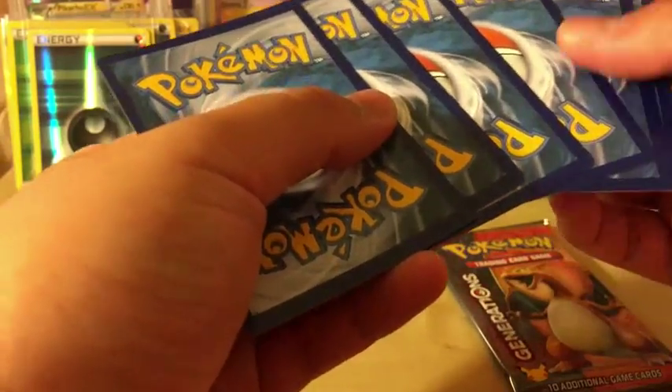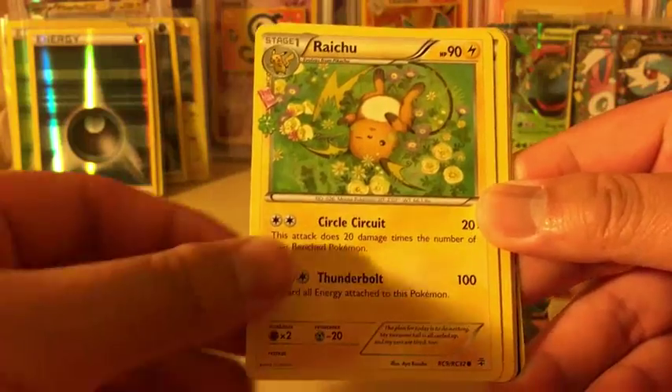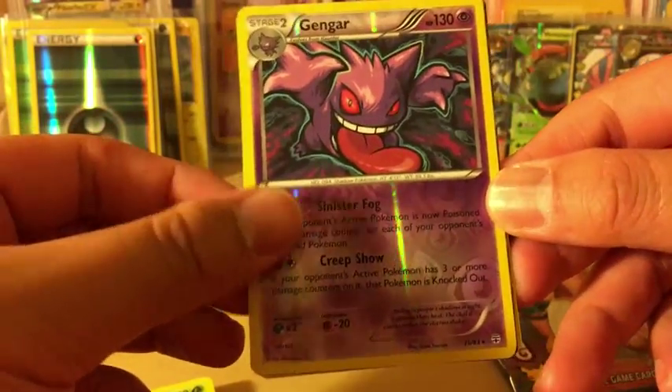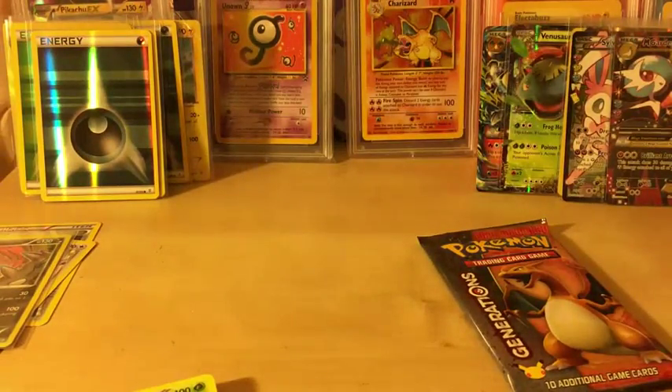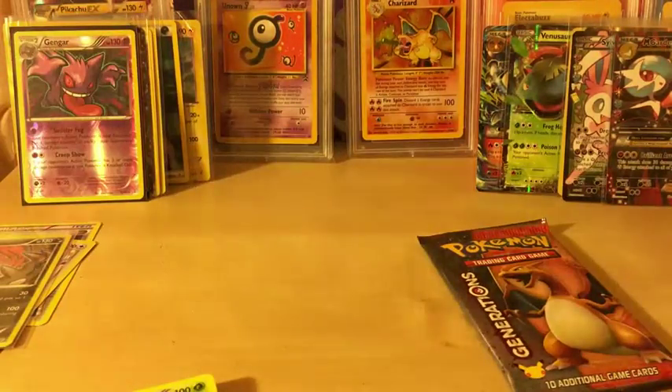One, two, three, and three. Let's see if we can keep this streak going. Magikarp, Hoothoot, Machop, Lightning Energy, Raichu, Itakumi, Clément, Reverse Holo Gengar again. Flareon from the Radiant Collection. And Butterfree, regular rare. All three get a sleeve. I'm probably going to make a Gengar deck again so I'm going to use a different color sleeve. There we go - we got Butterfree sleeved.